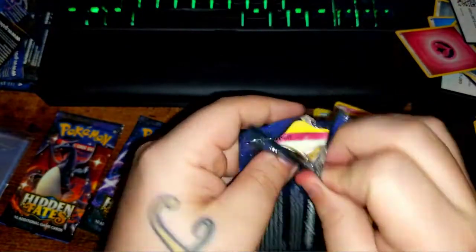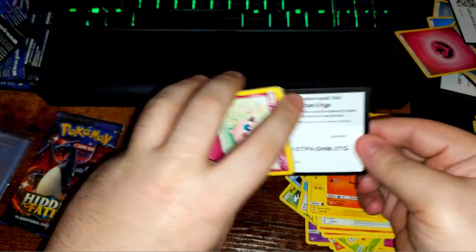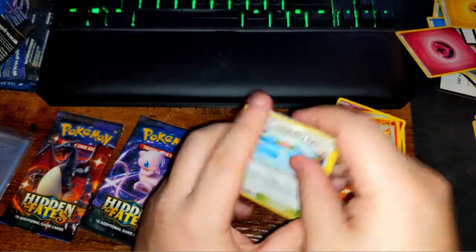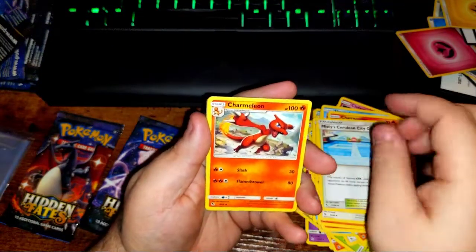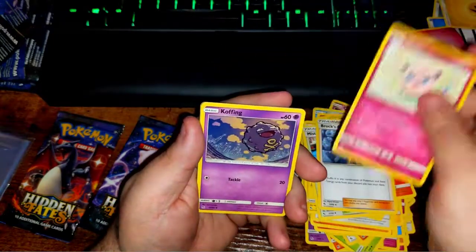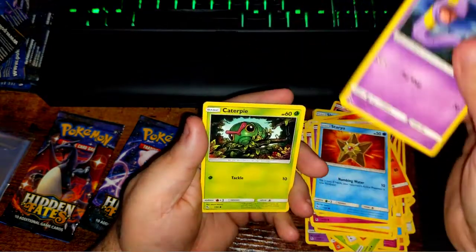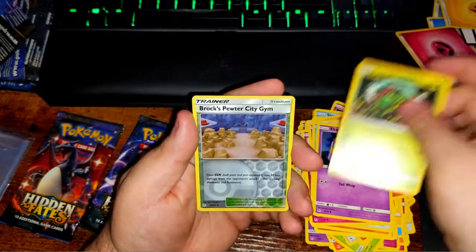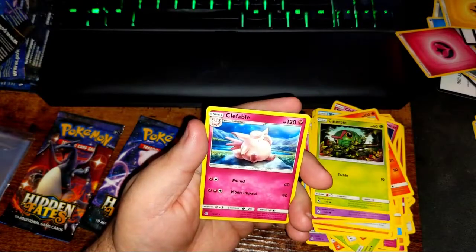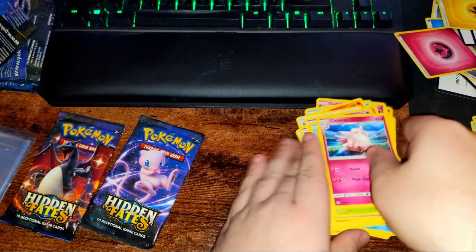All right, Mew — you got that hyper rare Charizard in here, or what about the shiny Charizard? Code card. Lightning energy, Misty, Charmeleon — that might be a sign — Brock, Jigglypuff, Coughing, Staryu, Ekans, Caterpie, reverse Brock's Pewter City Gym, and a Clefable. So no, you didn't have anything for me that time. Unlucky.